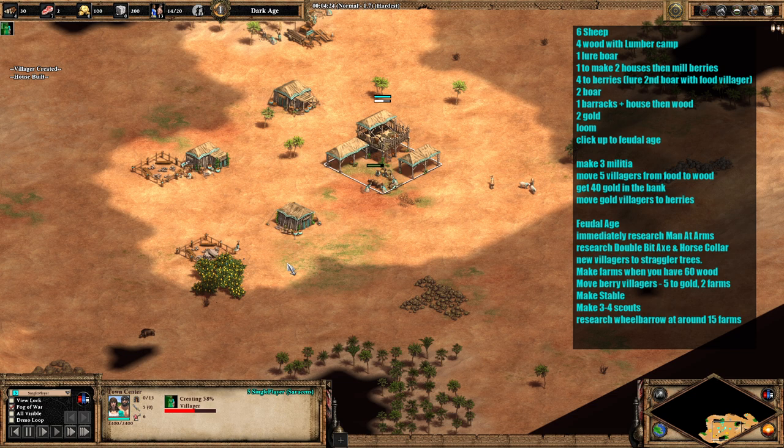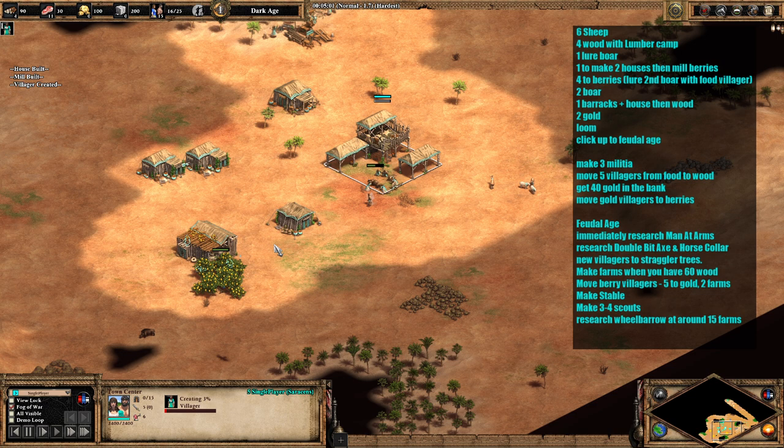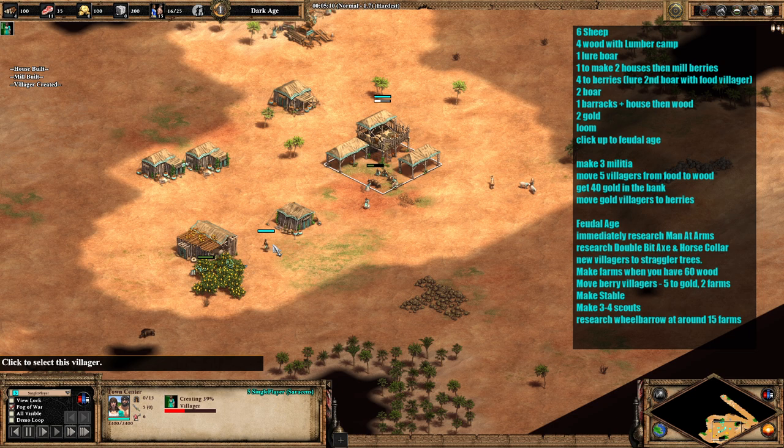This is a pretty decent strategy — it's certainly one that pro players tend to use over going for a straight scout rush. The reason being that men-at-arms or drush play is a lot more common nowadays because the meta has changed. We need to be getting on the attack and delaying the opponent from walling up.